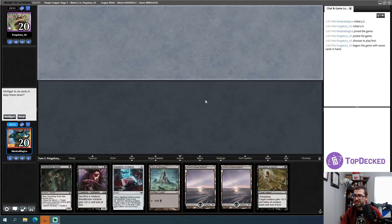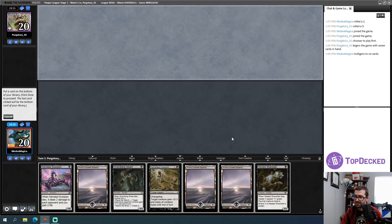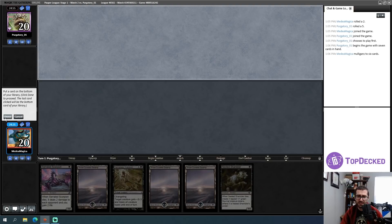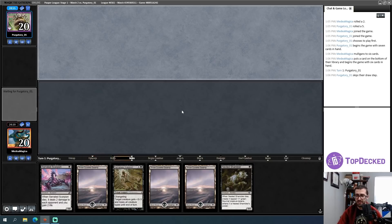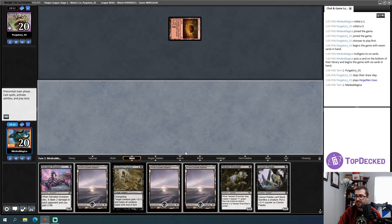Looking at a mediocre hand for game three of a new match. I have turn-one, turn-two, and turn-three plays but nothing broken. I'll fish. I keep a six with the third land — a cycling land — which is pretty nice if I find relevant cards later. We're potentially going pretty hard with this hand.